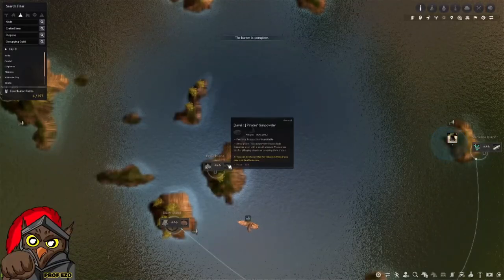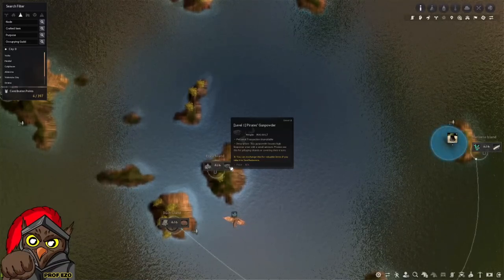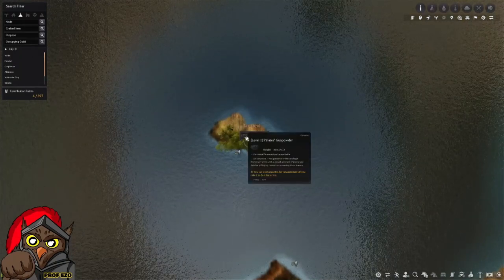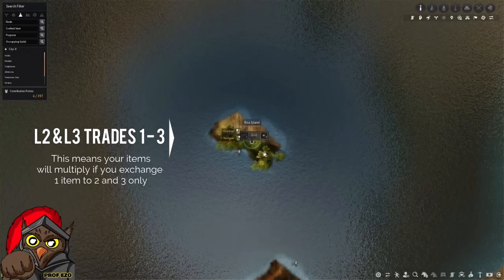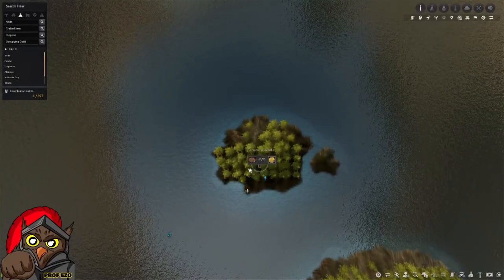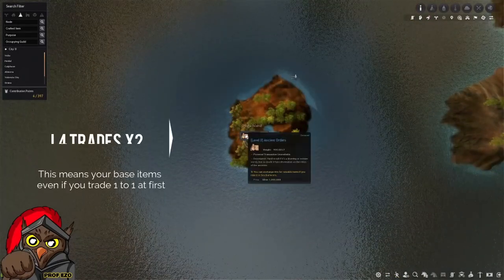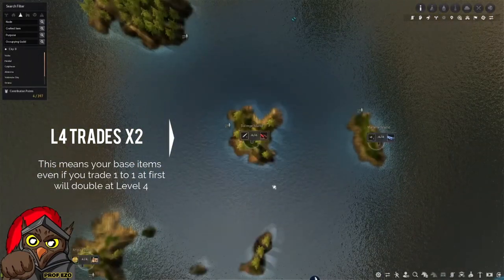This means you can start trading pirate's gunpowder depending on what the game sets on the islands. At Boa Island, NPC Shamihi is asking for two gunpowders for four pirate ship masts — that's an exchange ratio of one to two. On some islands, some NPCs give you three items in exchange for one, and that happens for level one to two and also level two to three. One thing that remains constant is level three to four, which is always one to two, and level four to five, which is always one to one.